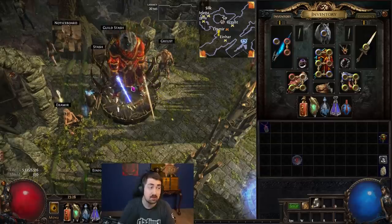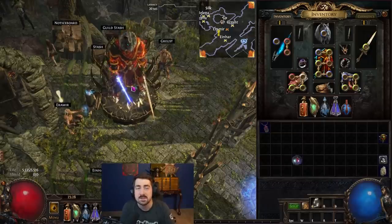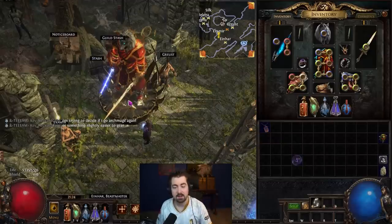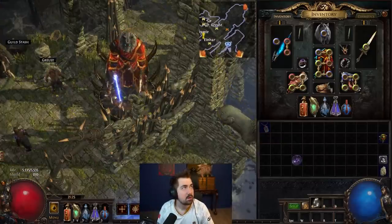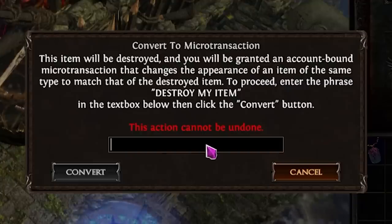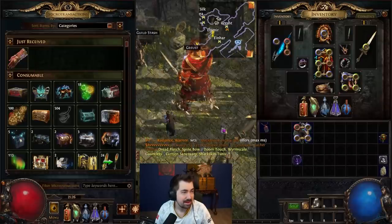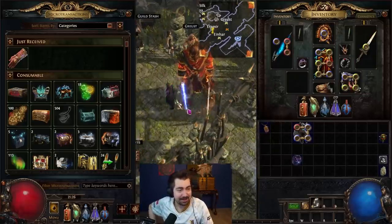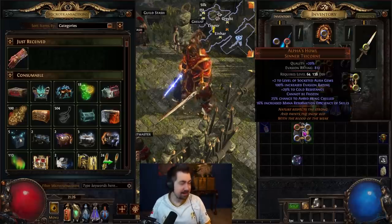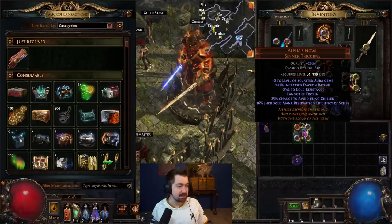I do have some things on actual hardcore league too that I'm going to break down and turn into MTX. I'll probably post this video a little bit after the patch goes live with footage of me turning them into MTX, which you're probably about to see now. We're going to say goodbye to my largeness wearing them this way. Convert race reward. Okay, which one do I care about the least? This item will be destroyed and you'll be granted an account-bound microtransaction. Destroy my item.